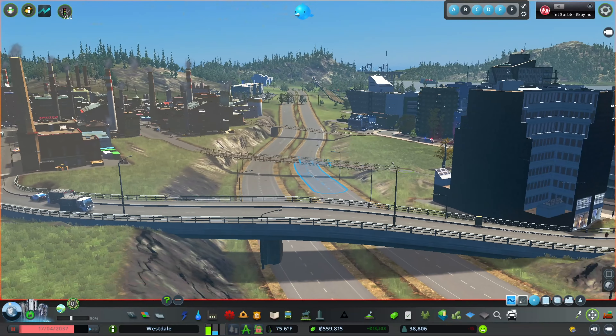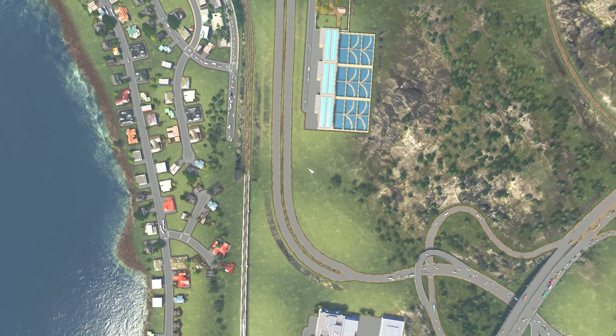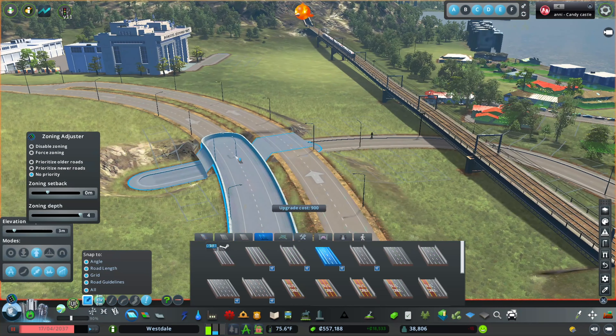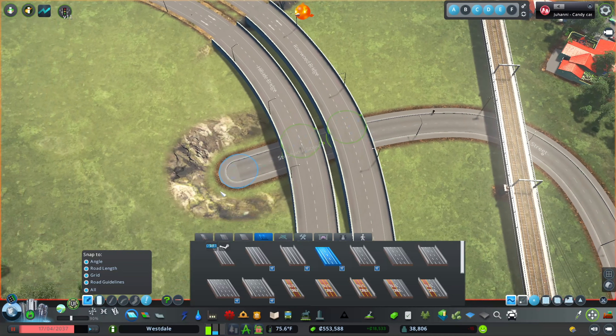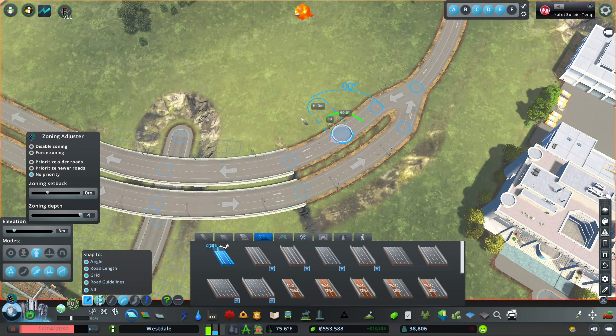I'm going to make a parallel road to this, make it fairly close — I think 21 meters. I'm going to replace the pedestrian walkways back in. All the bridges are working. I think they should be high enough, and now we need to find a way to connect this over here. I'm going to make these highways a bridge right here and then raise them so we can have an underpass.